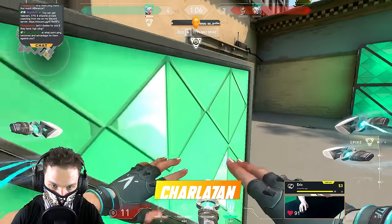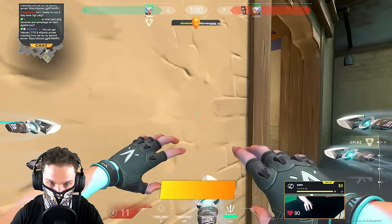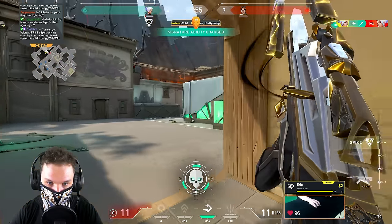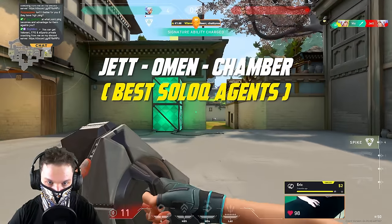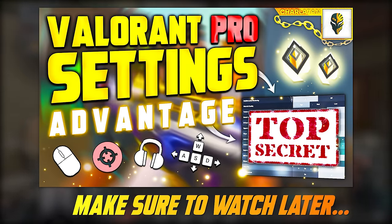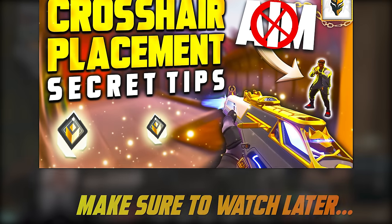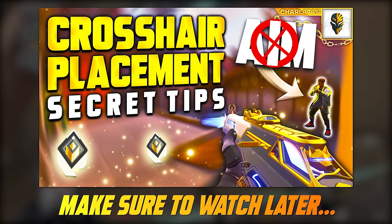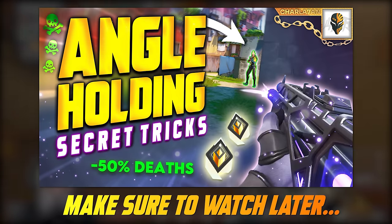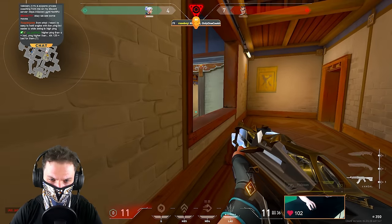If you've been following my grind to rank 1 on twitch.tv/charlatan, you'd know that my top 3 agents I recommend for climbing ranks and improving faster in Valorant for the past 2 years have been Jett, Omen, and Chamber. These agents are going to teach you everything you need to know about Valorant and improve all the skillsets you need to work on as a player much faster than any other character. But you need to understand how to play them properly in solo queue or team environment and have some kind of strategies on both attackers and defenders side for each map.